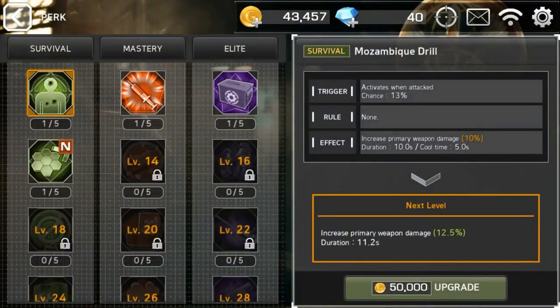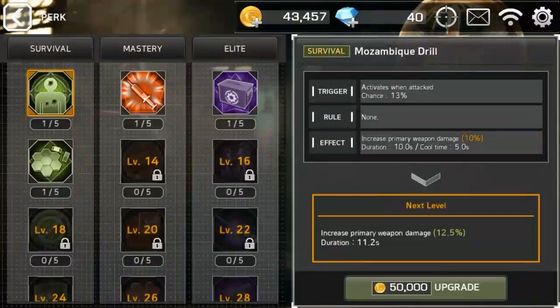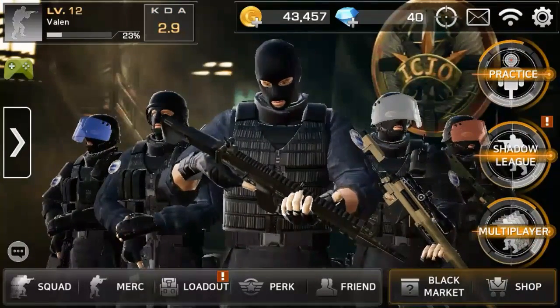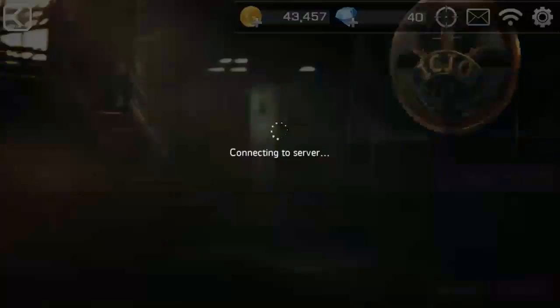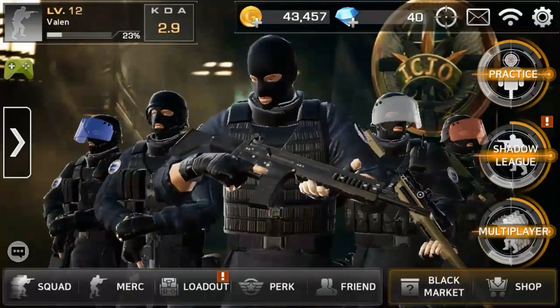Perks are basically abilities — for example, the purple one gives you the ability to defuse or even plant the bomb faster, and another one reduces damage from primary weapons. There are many other perks but you have to unlock them first. To equip a perk you go to the merch tab, click on each character, and spend 5,000 credits. The game also has Google Play Games support — it unlocks achievements and saves your profile online, plus there's a friend list.